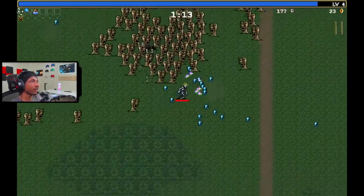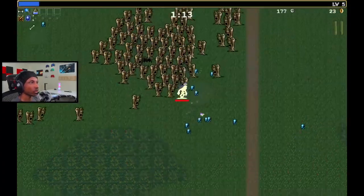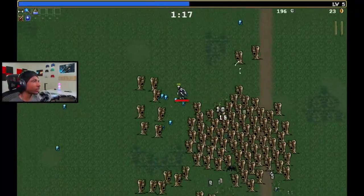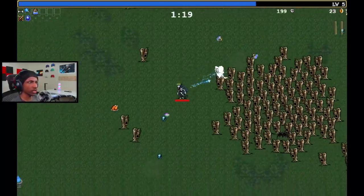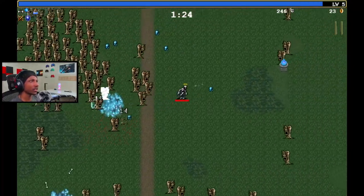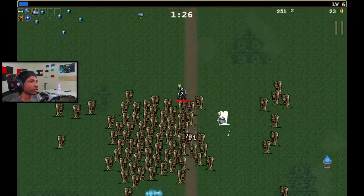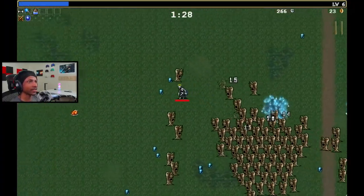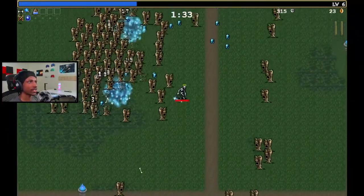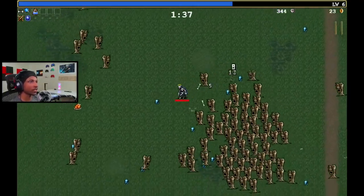We already got the passive needed to evolve Santa Water. Now we should really focus on upgrading Santa Water or getting passives that buff it — things like Speed or Spellbinder for duration. Anything that upgrades Santa Water is important because that's going to be our main damage dealer early game and late game.